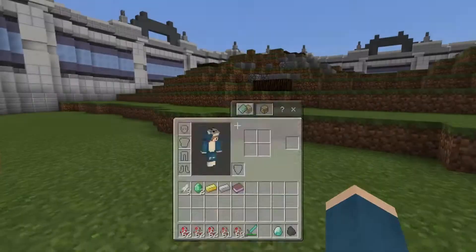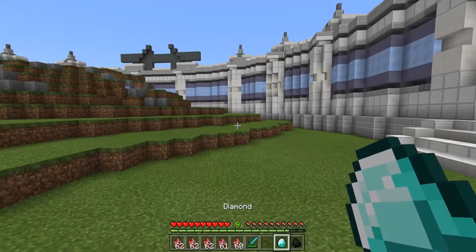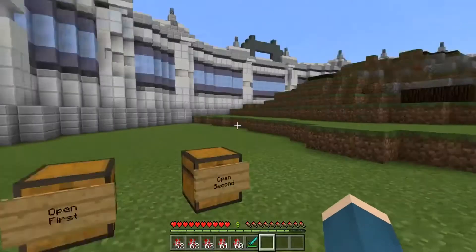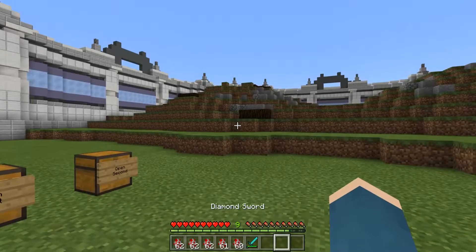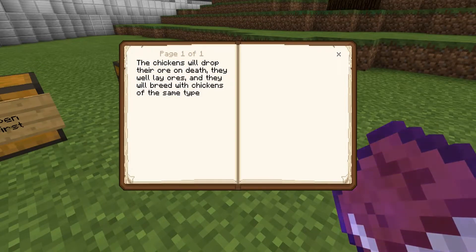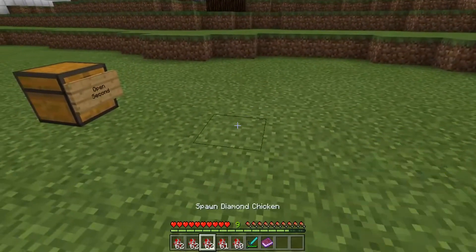I killed all the chickens and as you can see, I got some stuff from them. I got a diamond from the diamond chicken, coal, emerald, gold, iron, and some feathers. So I did actually get some stuff from these chickens that you can spawn. You can also breed them and have them lay eggs. These chickens will breed with the same type, so if I have two gold ones and give them something to breed with, they'll actually breed.